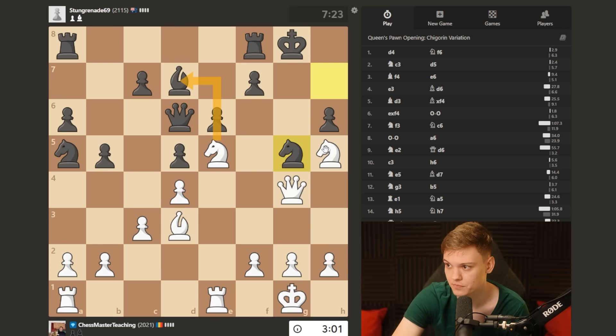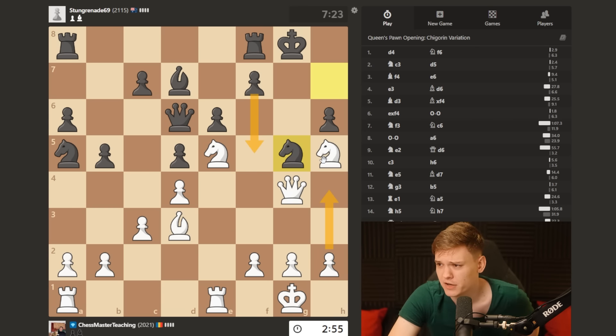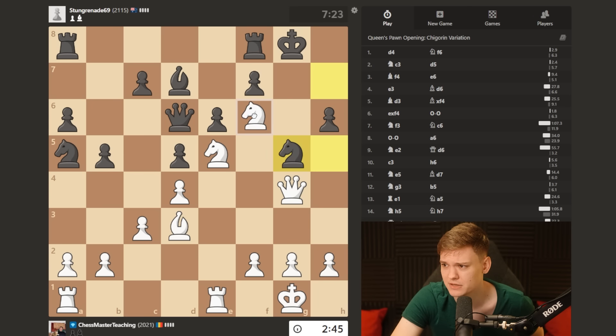Which one do I go for? There is also an h4 move. H4, f5 could be maybe a little bit annoying. If I start knight e7, does he still have f5? Yeah, maybe I just play it like this, knight f6 check.